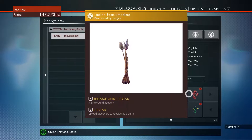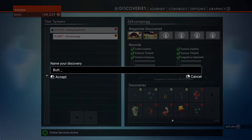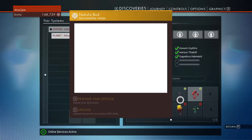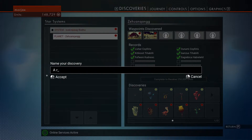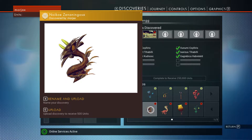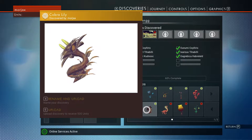It would help if I could spell, you guys. We're going to call this one a Butt Rash — and that seems to have gone through the filter there. Yeah, it's all red and weird. This one can be a Rock. And we'll call that one a Cobra Lily.